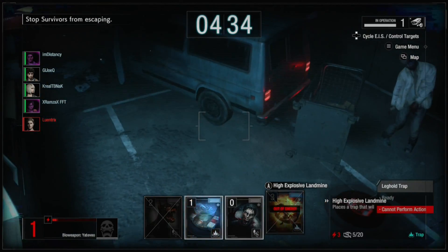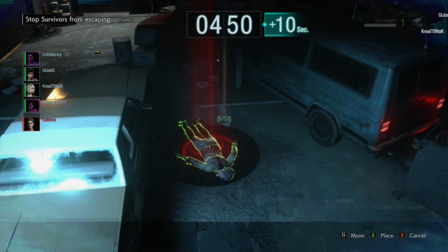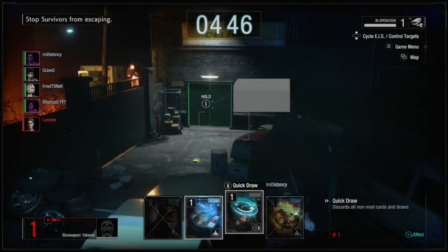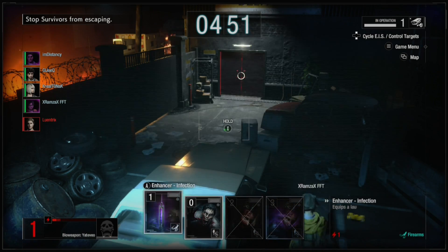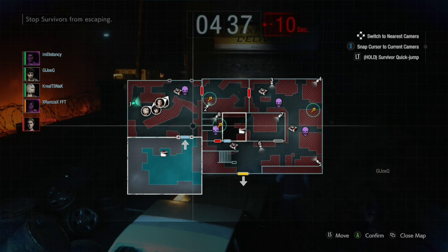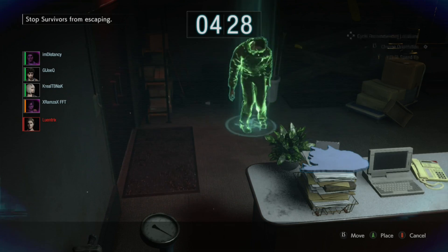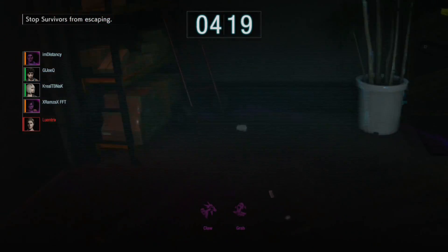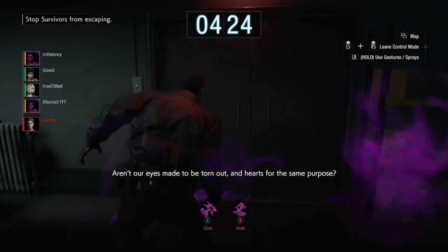They're probably gonna try to heal. There are two coughing right now. Let me put a trap here and lock it. I don't like my cards so I'm gonna switch them up. There's another crawling zombie. I'm gonna go to the main area — putting another infected zombie to try to get them once they open the door.